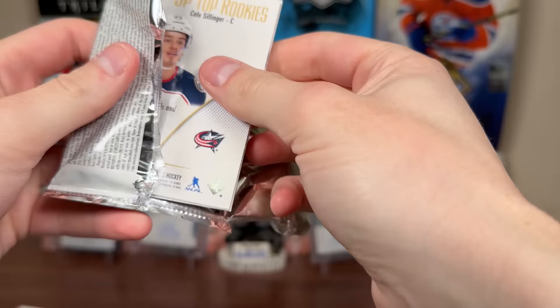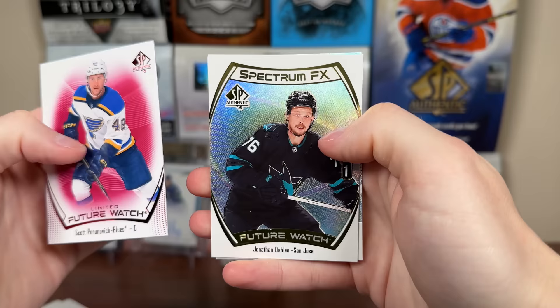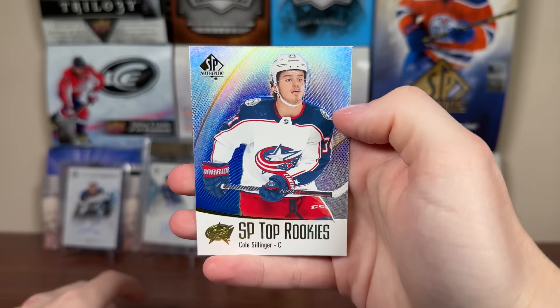Pack number 2, box number 9 in the case. We got a Limited Red Future Watch — Scott Perunovic. We got our Spectrum Future Watch, that's a tier 1, Jonathan Dolan. Nicole Sillinger, SP Top Rookie, blue.